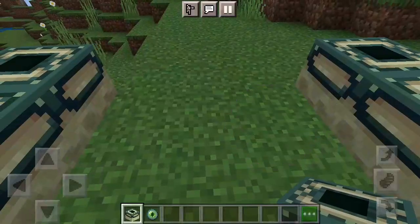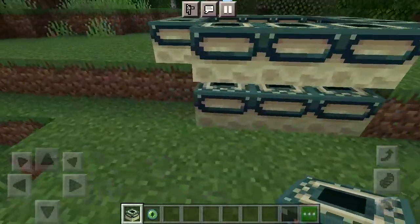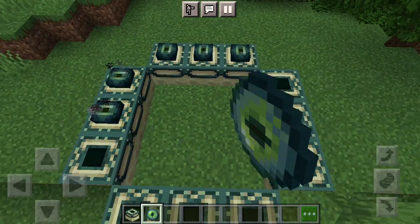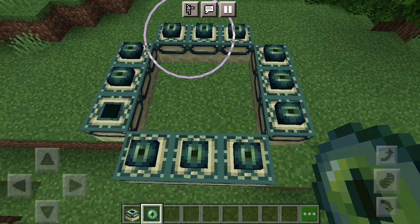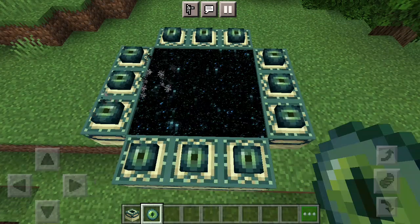It's better if you build on a flat surface - I just had to put that there to elevate it. Then you want to come outside of it and place your Eye of Ender, making sure it's covering all nine of those.